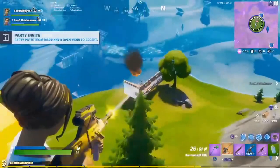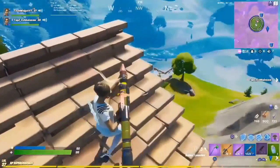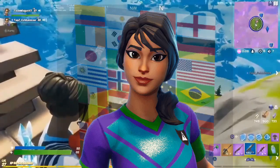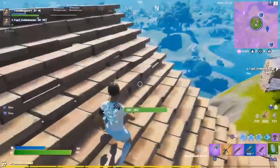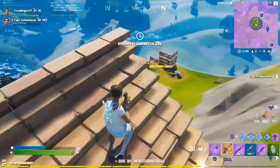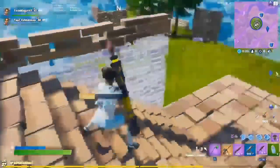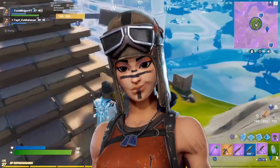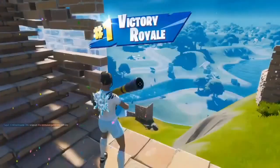Also at number 4 is the Soccer Skin. The Soccer Skin is a very sweaty skin — it was extremely sweaty back in the day, but when it came back to the shop everyone bought it so it's a bit less rare now. Still, it is very sweaty right now. Coming in at number 2 is the Renegade Raider again — it is a very rare skin, so you're not going to see it a lot in game, but it overall looks very nice.